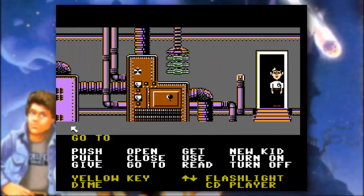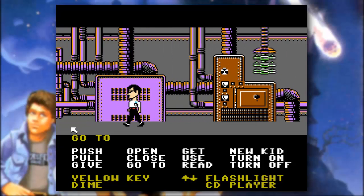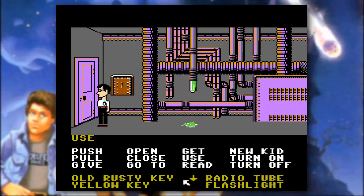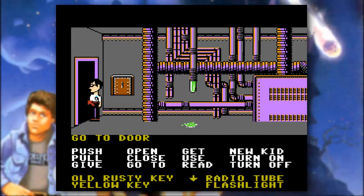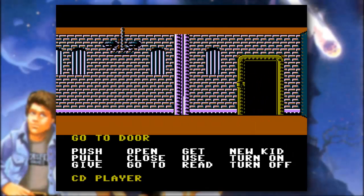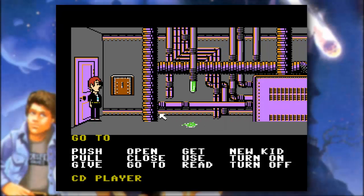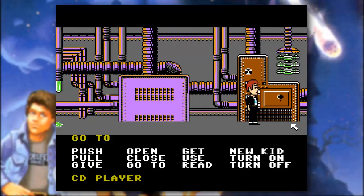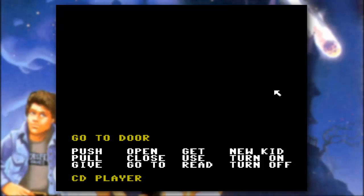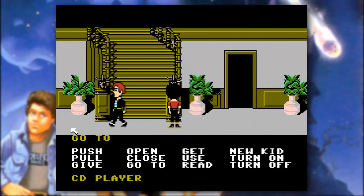Now that we have the old rusty key, maybe we can put it to some use. Let's give it a shot — go up to the old rusty key and try it on this door. Now we can go ahead and get Dave out of jail. Yes, the door is open! It does close every time you leave the dungeon, just so you know. Let's go ahead and have Dave make his way out of there and outside for the time being.